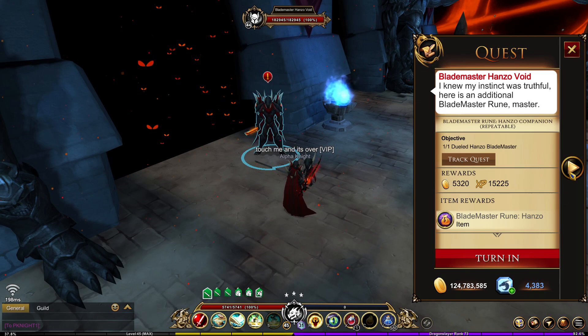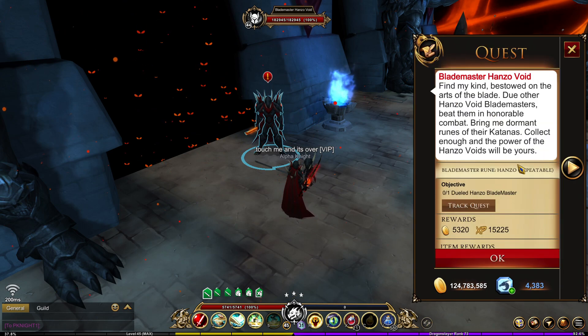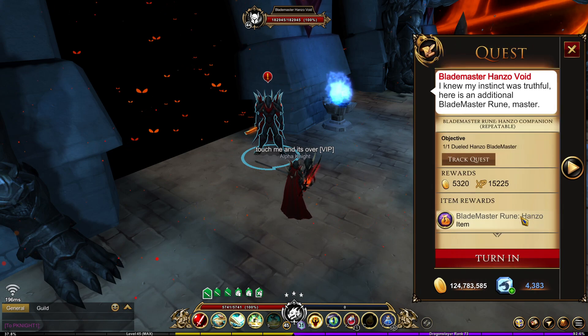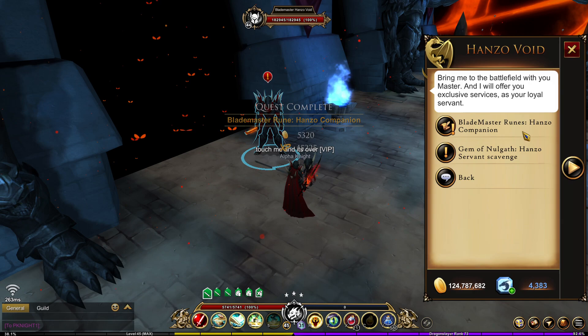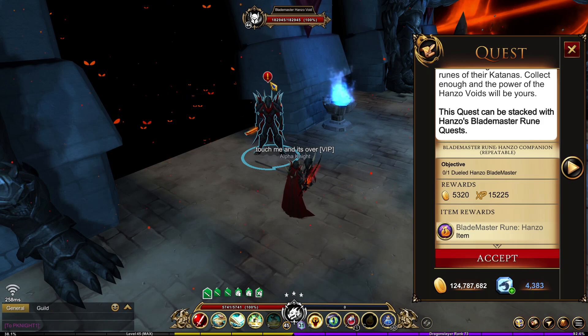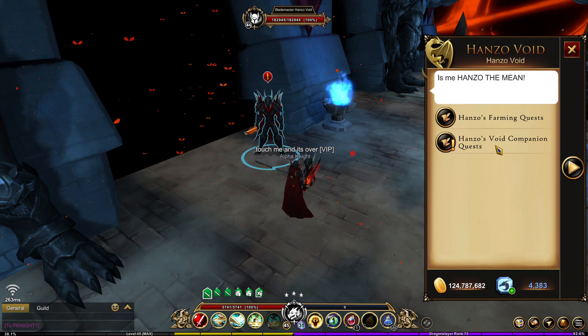What the pet does is give you access to the Blade Master Hanzo Void quest. As you can see, I have it accepted, and it also has two extra quests in the dialogue — the Hanzo Void Companion quests. I actually finished one, so let's turn that in. It has an extra quest that gives the same reward, and it says this quest can be stacked with the Hanzo Blade Master Runes quest. So basically you can get two rewards and farm faster with the pet, but you'll have to pay 1500 dragon crystals.